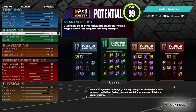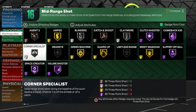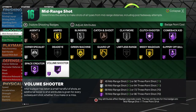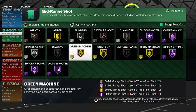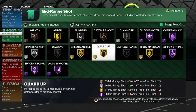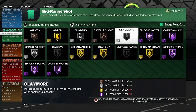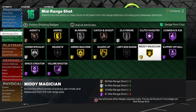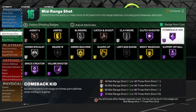For shooting badges: Agent 3 on bronze, Corner Specialist on silver, Space Creator on Hall of Fame, Volume Shooter on Hall of Fame, Amped on gold, Blinders on silver, Green Machine on gold, Guard Up on gold, Catch and Shoot bronze, Claymore silver, Clutch Shooter Hall of Fame, Middy Magician gold, Slippery Off Ball Hall of Fame, and Comeback Kid on Hall of Fame.